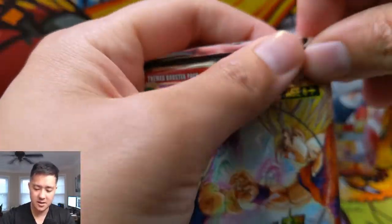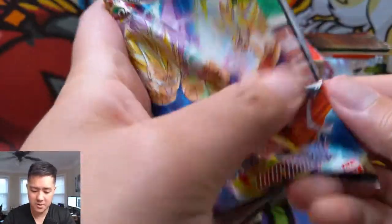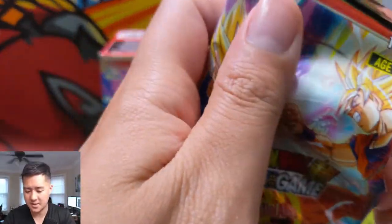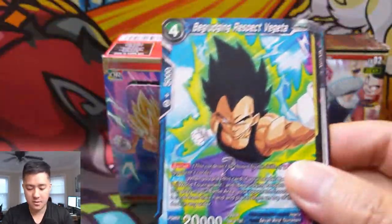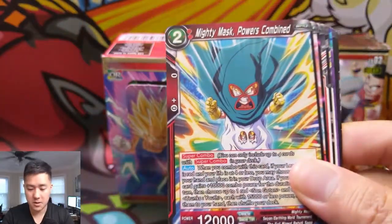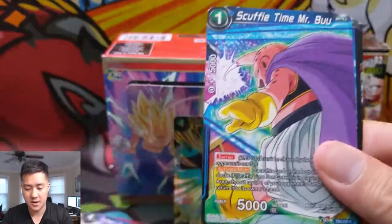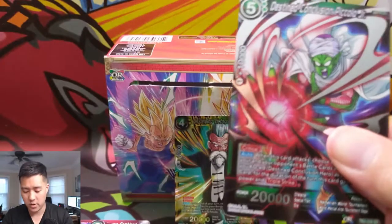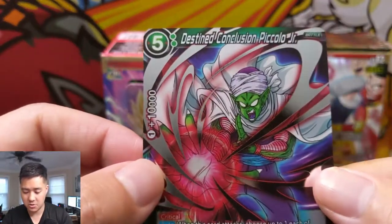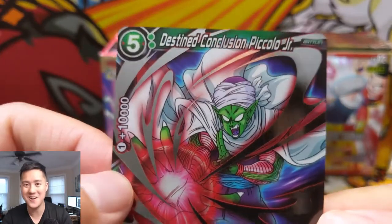So far we did get one super rare, and then I think there's an SPR — so there's the SR, then there's the SPR, and I'm not sure what goes beyond that. But there's definitely something. I think they're just alternate arts. We're going to start going through these pretty quickly. Powers Combined — I think we've seen that. Spaceship Krillin. Imposing Vegeta. And Destined Conclusion Piccolo Jr. — what? Who's Piccolo Jr.? I don't know as much about this show as I thought I did.